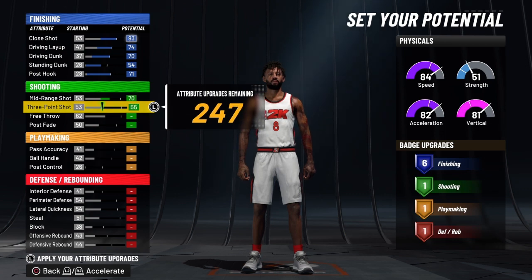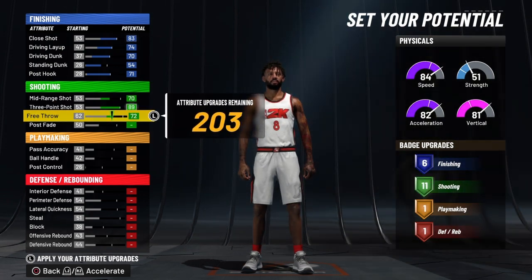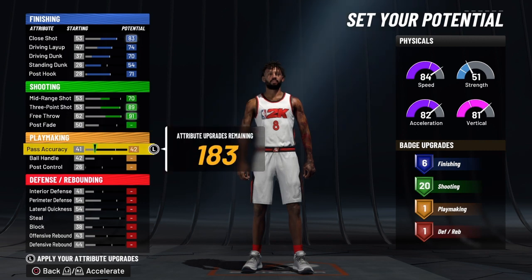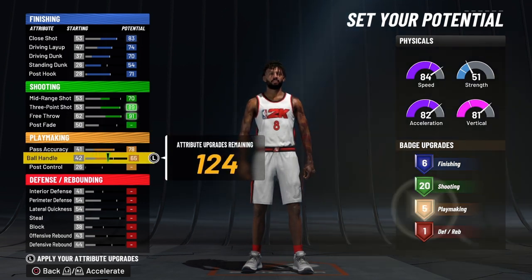Now his three-point shot I'm going to bring to 89, his free throw you want to bring to 91, and then for his post fade — nothing on his post fade. That gives him 20 shooting badges. Now his pass accuracy bring that to 78, his ball handle bring that to 74.